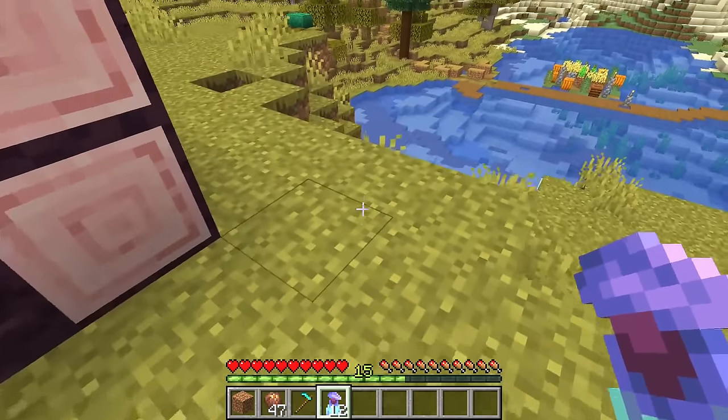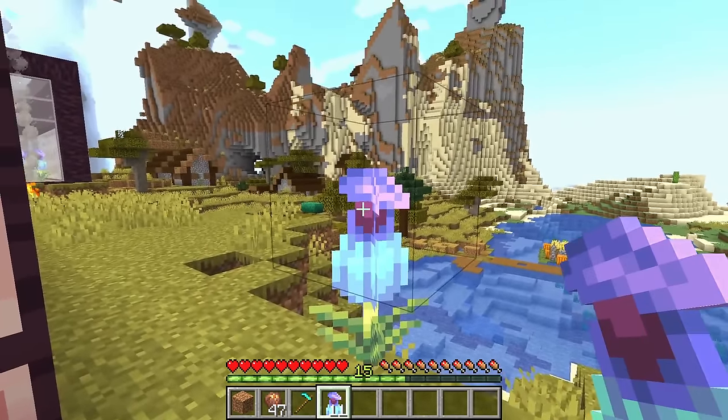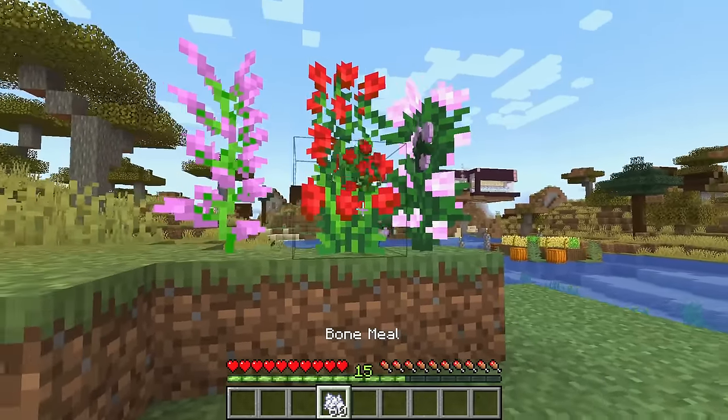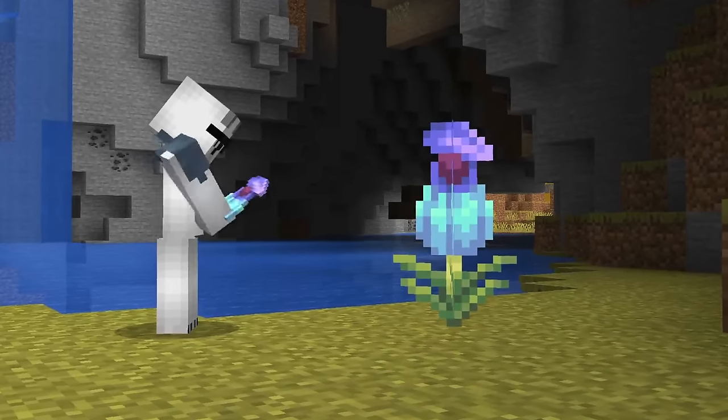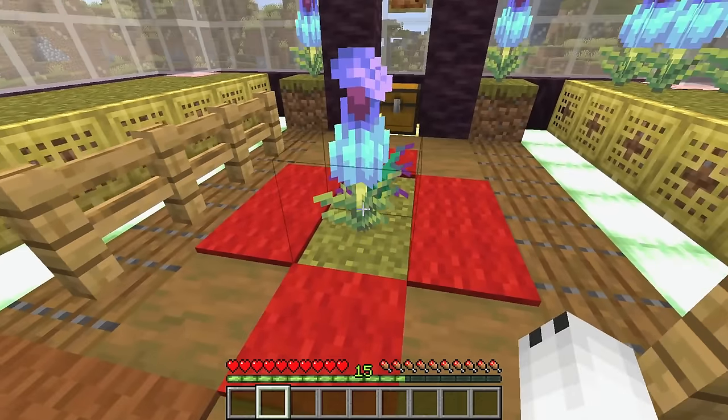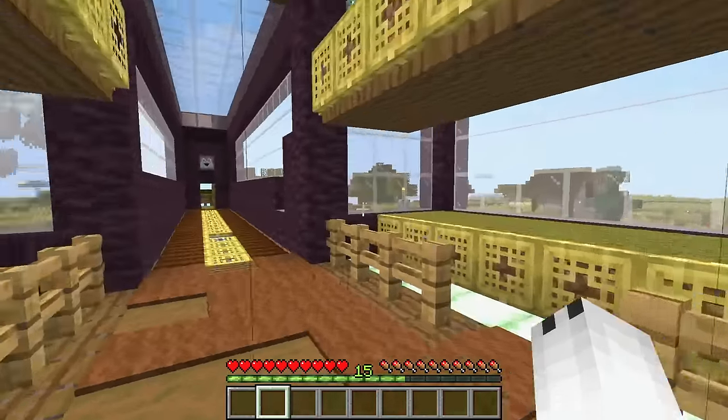The pitcher plant has even more growth stages than the torch flower — it has five different stages and they are all very beautiful. Normally you can use bone meal to multiply larger plants, but the pitcher plant cannot be multiplied using bone meal.